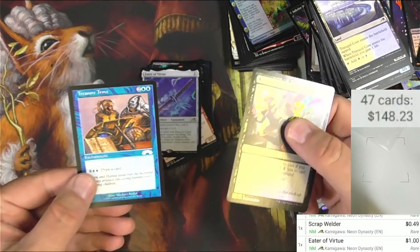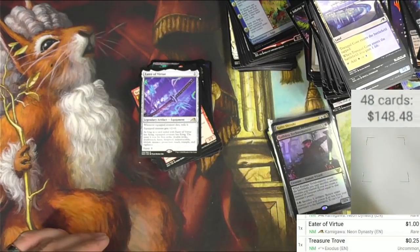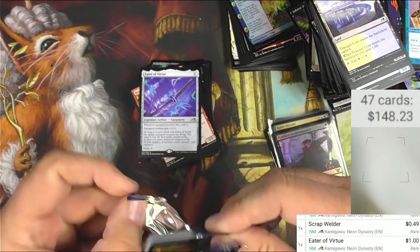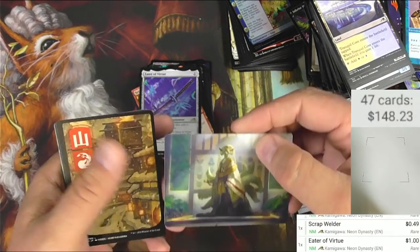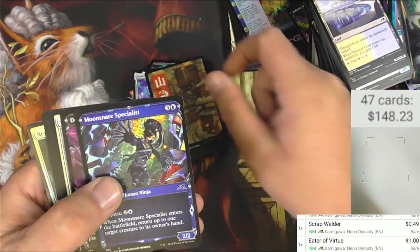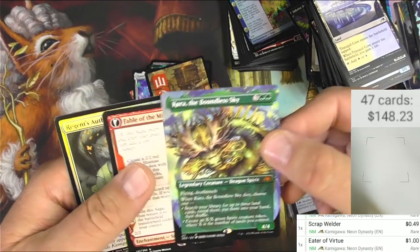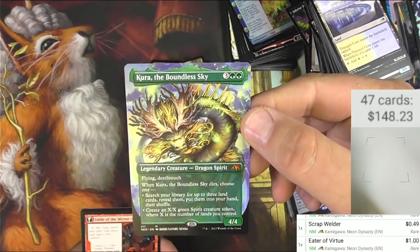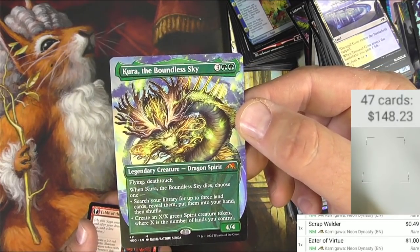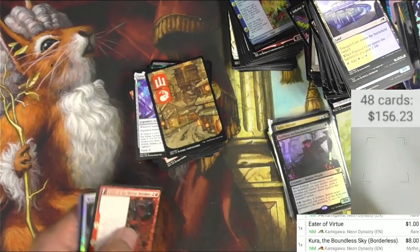Treasure Trove as an uncommon from Exodus on The List — I'm not happy with The List in general for that card. No one wants it. Light-Paws, Emperor's Voice — cool seven-tails fox. Boon of Besiege. Then we got Kura of the Boundless Sky — alternate showcase art, legendary dragon spirit with flying and deathtouch. When it dies choose one: search library for up to three land cards and put into hand, or create a green spirit creature token with X power where X is the number of lands you control. Eight bucks for the borderless — the one sleeve I had for the sword now goes to the dragon.